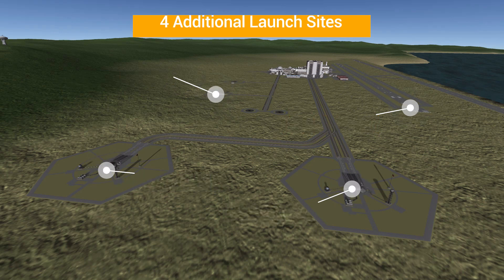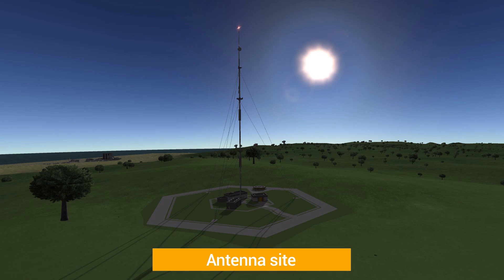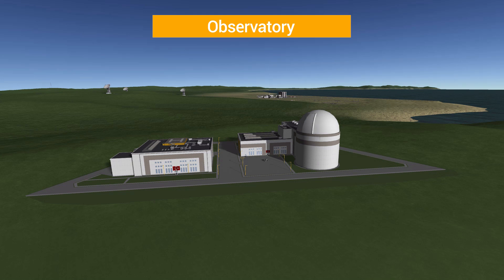Besides the three launch sites, we do have the gigantic space center facility — very cool looking with lots of great buildings to explore, just gorgeous. There are also a few things off in the hills nearby: the first being a completely useless but cool-looking antenna site — literally just a large antenna mast with three small outbuildings. There's also a functioning ground station with three dishes which is usable and will communicate with ships in orbit.